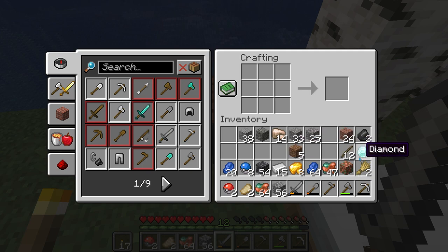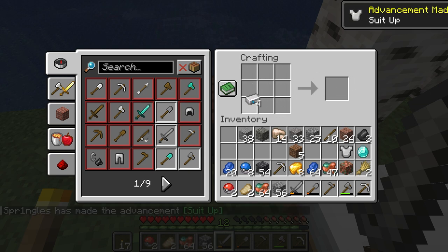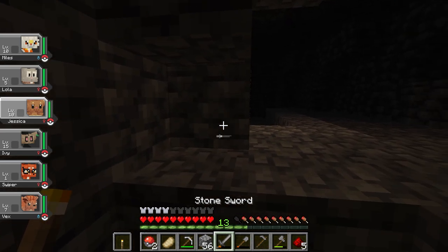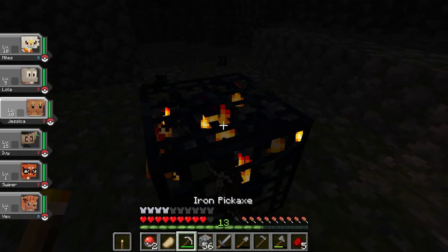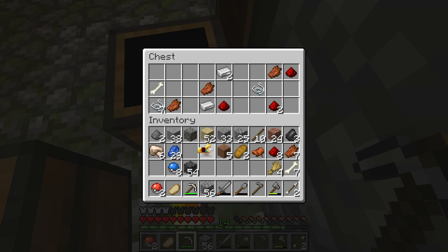I briefly returned to the surface for wood, crafted a little bit of armor, and put away the ores I had collected. I then went back into the mines where I discovered yet another dungeon. I took out the skeleton guarding it and destroyed the spawner. This dungeon had a saddle and a few more horse armor, but nothing significant.